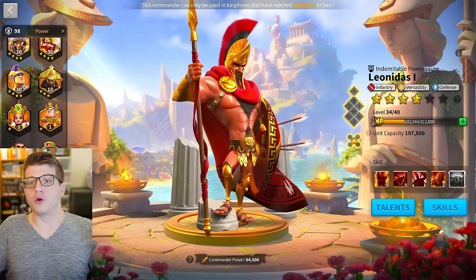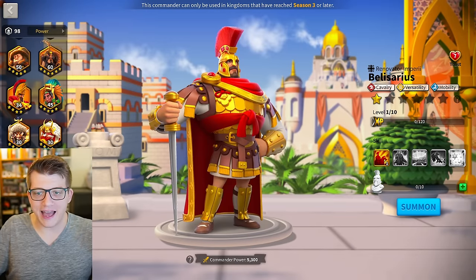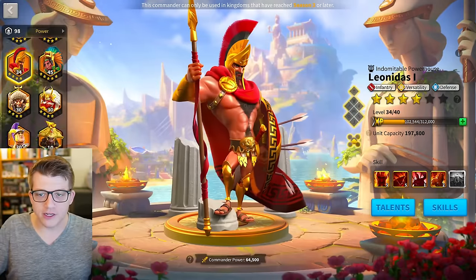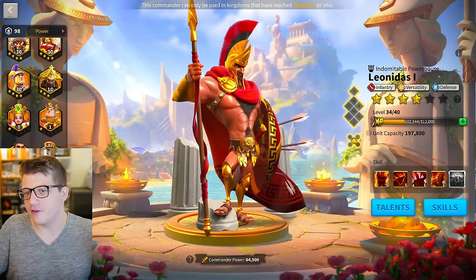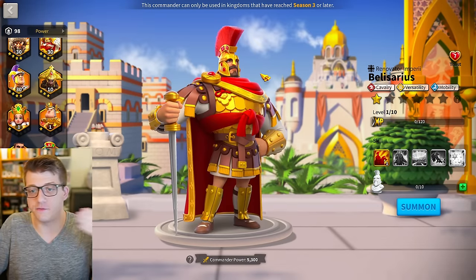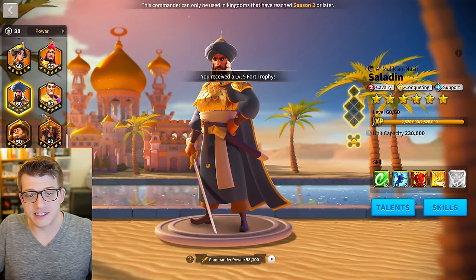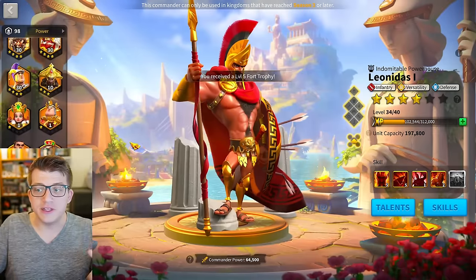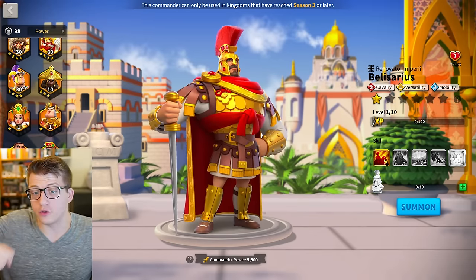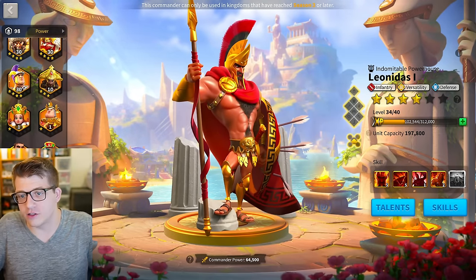You might be saying that's ridiculous — how is that possible? But imagine it's 8:30 in the morning, you're barely awake, and you look at Leonidas and then Belisarius Prime. Their helmets are not only the same color, but both have red bristles on the very top. They're both facing the same direction — head and body pointing right — which not all commanders do. Both have one hand up holding a weapon.